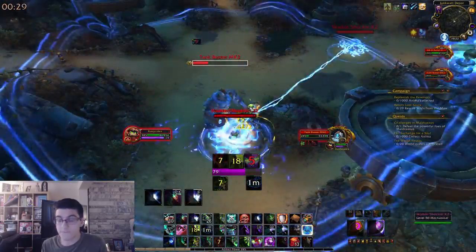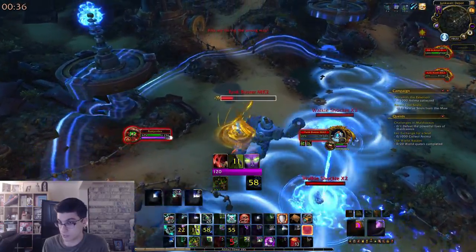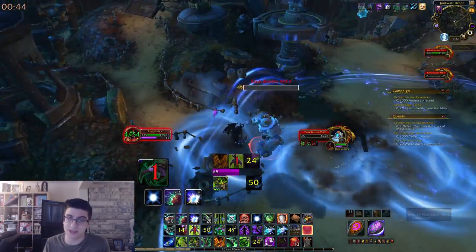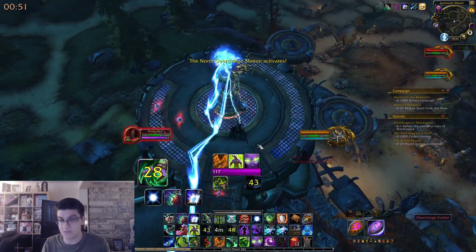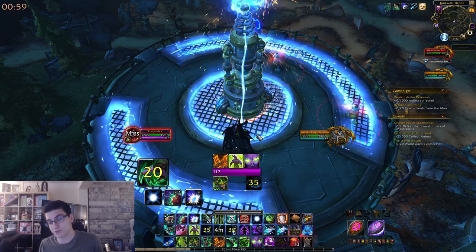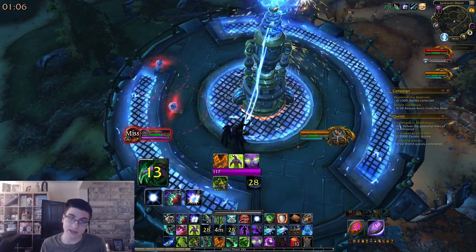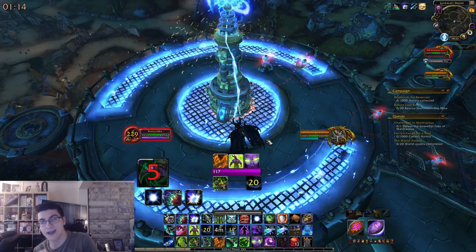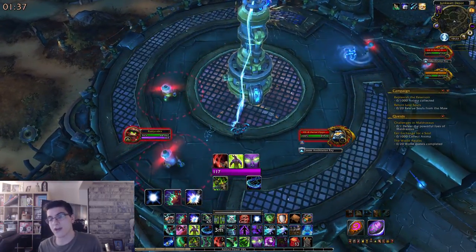You're going to want to go to the northernmost pylon — the southern one may be possible but I had very little success with it. Tank the Tank Buster add there, and the second it dies, immediately get to the top of the platform. I used double Fel Rush and even Metamorphosis leap to get up there as fast as possible, then immediately start channeling. Once at the top you'll have two robots walking around — getting hit means teleport back and wipe. When a robot gets close, wait for the stun to go off, then walk around it to your left to gain more channel time.